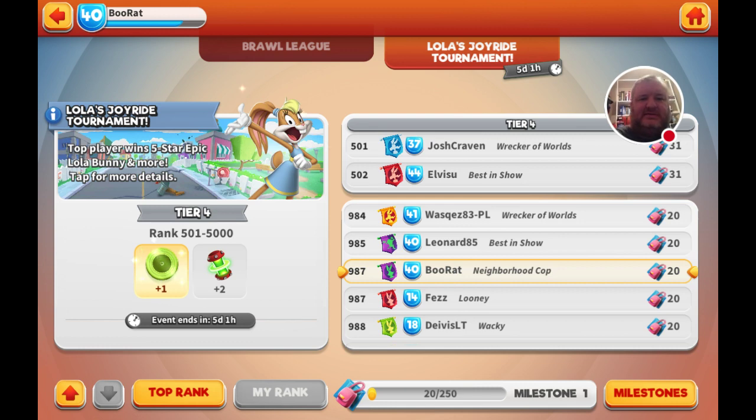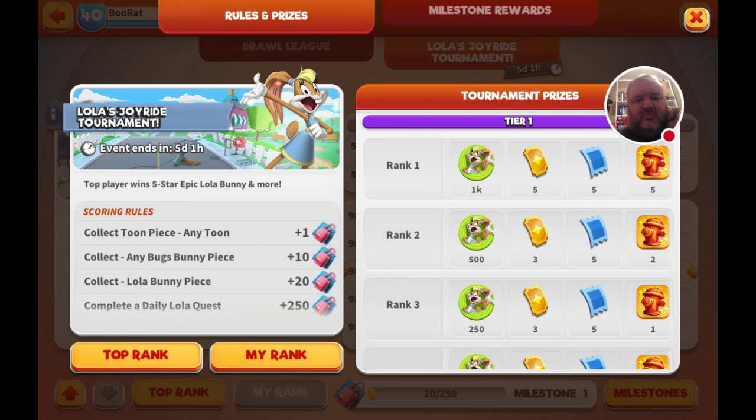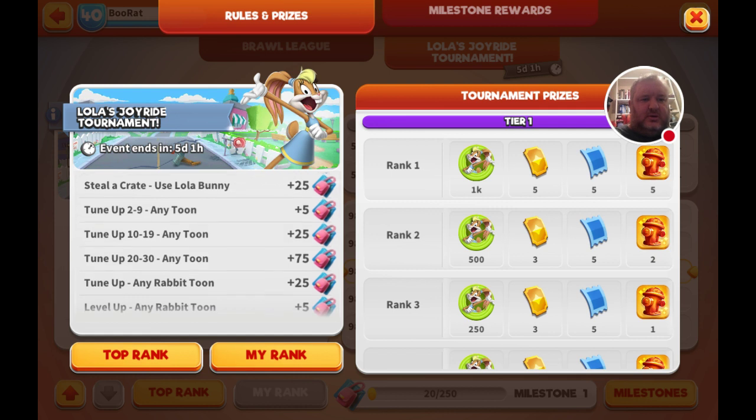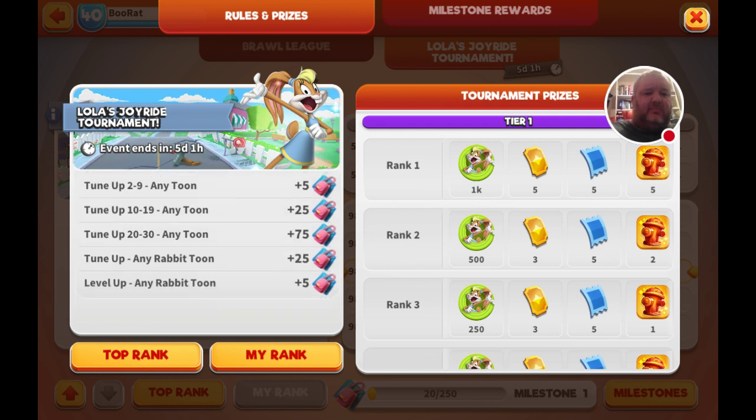Let's see how you score: by any tune you get 1 point, by any Bugs Bunny tune you get 5 points, any Lola Bunny tune piece you get 20 points, completing Lola's daily cluster gets you 250, use Lola to steal a crate gets you 25, tuning up tunes gets you 5, tune up any rabbit gets you 25, and level up any rabbit gets you plus 5.